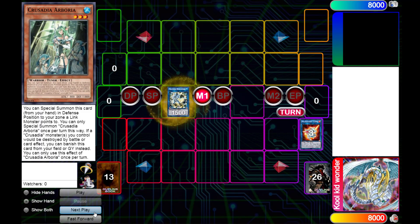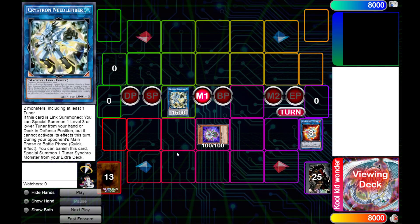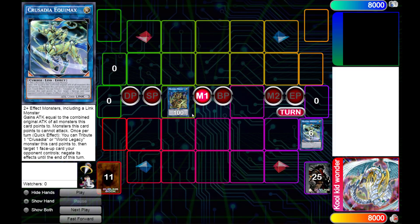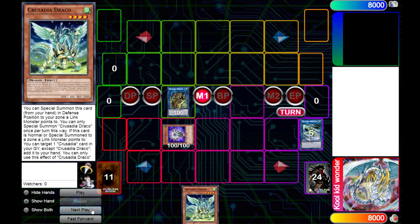Next we are going to be making Needlefiber — who would have guessed? We're gonna be using the effect of Crystron Needlefiber, or Halqifibrax, whatever it's called in TCG, to summon Globulb from our deck. We're gonna be linking those two into Equimax, then linking away Equimax into Crusadia Magius — just send it to the graveyard to save time. Then we're gonna be milling an imaginary card to summon Globulb, triggering Crusadia Magius and adding Crusadia Draco from our deck to our hand.